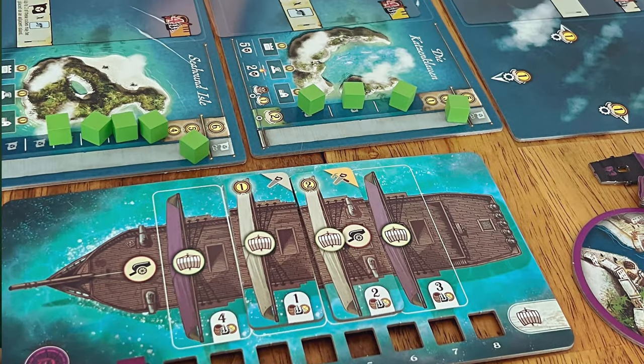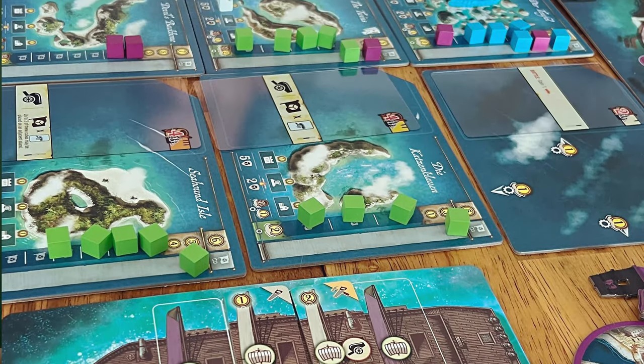Want to be a pirate? AEG has come out with another card crafting game designed by John DeClaire with beautiful artwork by Ian O'Toole. In Dead Reckoning, you're a pirate exploring the seas trying to find treasure, giving your crew lots of experience to upgrade, and even possibly fighting some merchant ships or even your opponent.